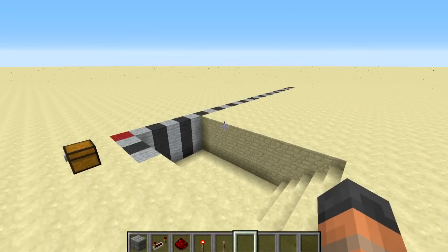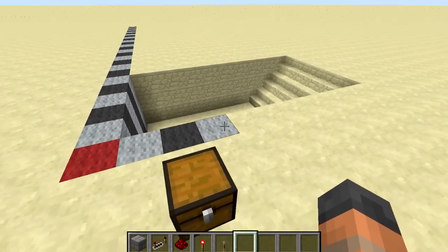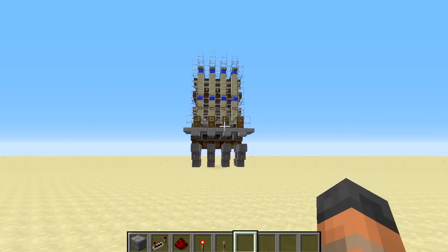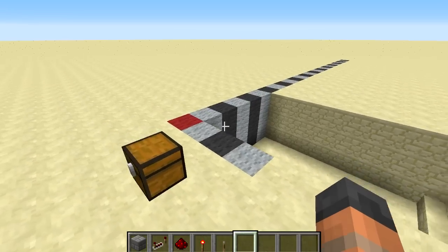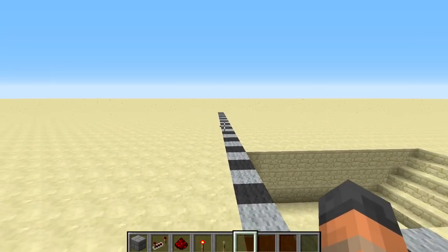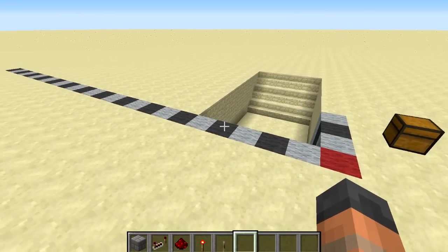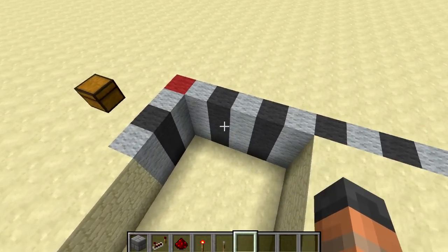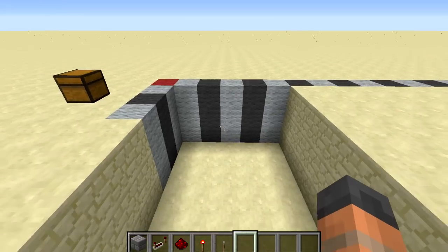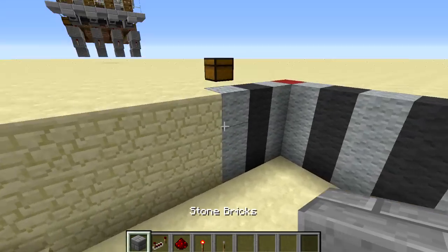When building a farm of this size we need to take into consideration the amount of space it is going to use. For our first lane we are going to need three blocks of width and then for every additional lane that comes after it we only need another two. This thing is 26 blocks deep and about 16 blocks tall, so you are really going to need a lot of land. You are also going to need a space at the front that is slightly lower — that is where the redstone goes.